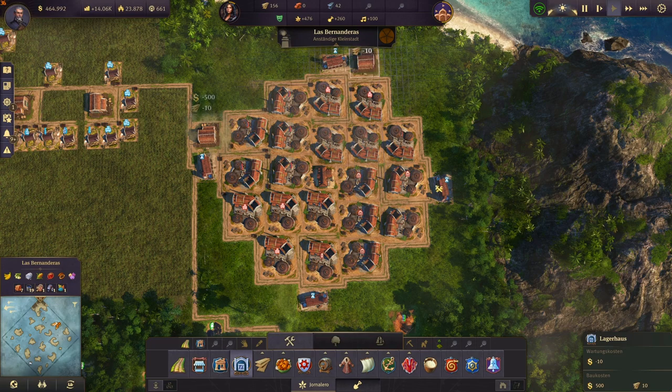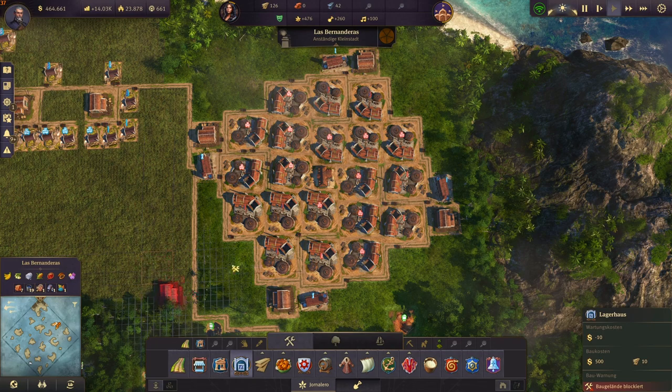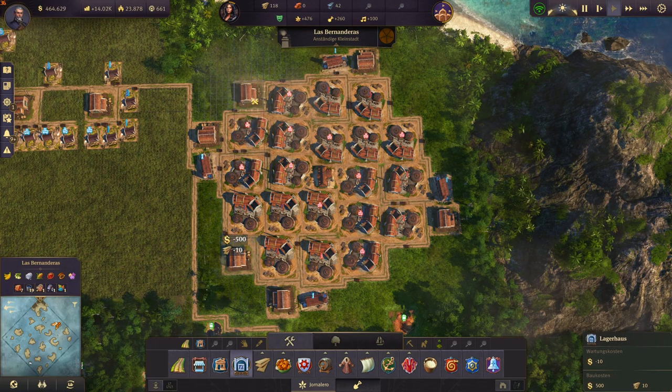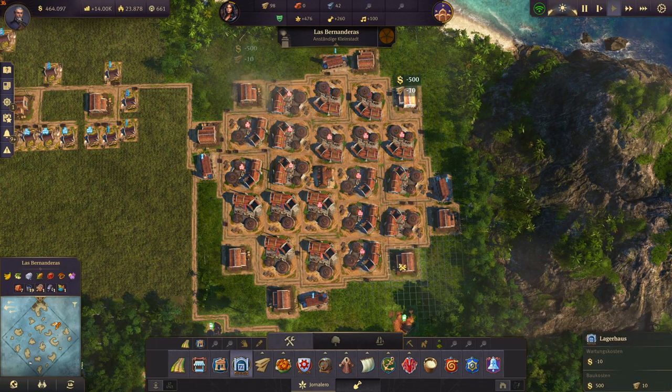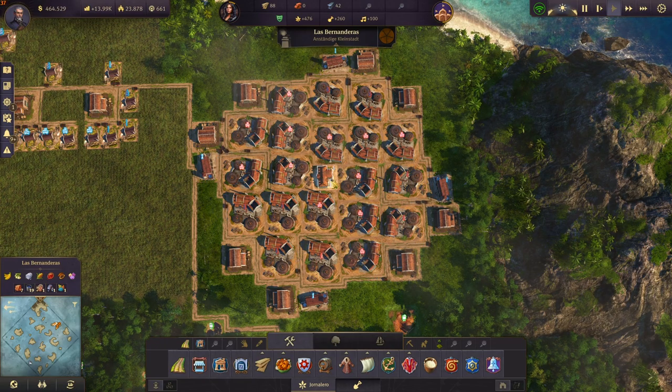Then place your warehouses right next to the fire stations right there, and also in these bigger corners — just like that. Then your rum part of the production is done.